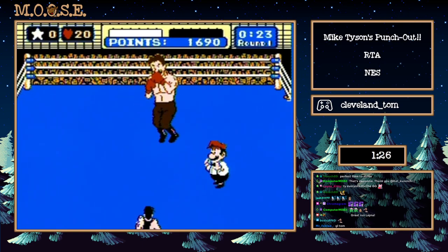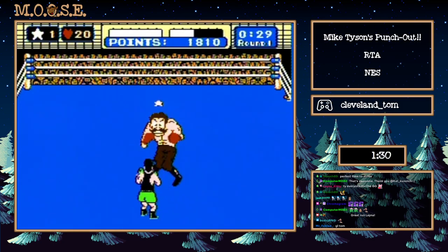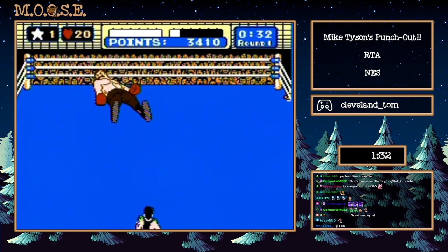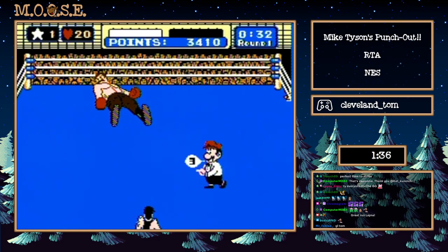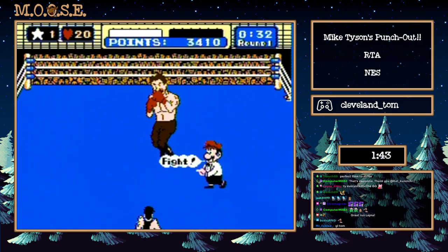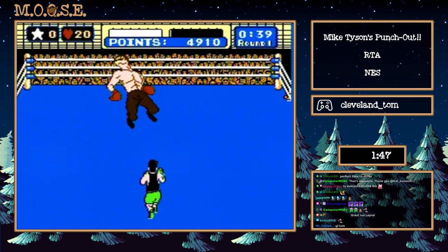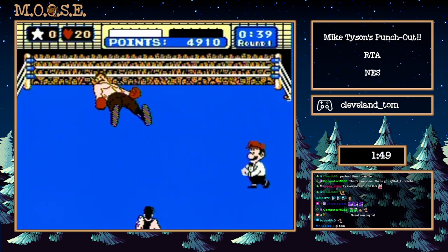Now we're just going to get him in his crouch. When he gets in his crouch we're going to pop him in the stomach, pick up a star, and as soon as we can go, punch — off he goes. Now we have a star, so we're going to buffer two left dodges followed by that star punch to get him out of here at about 39 seconds. There's a one and a two and a blammerino — down goes Mr. VK.